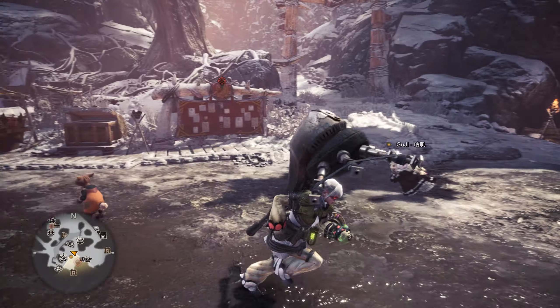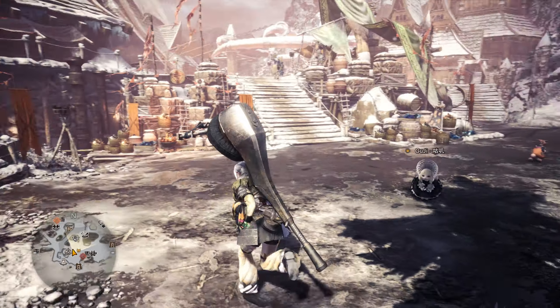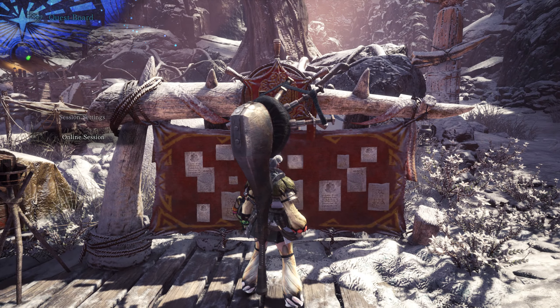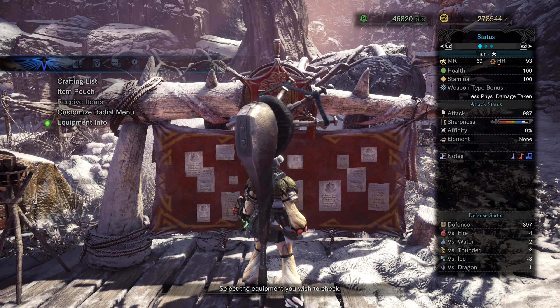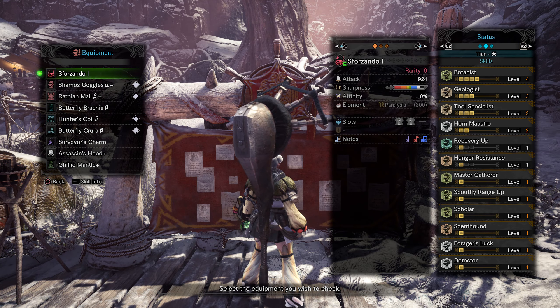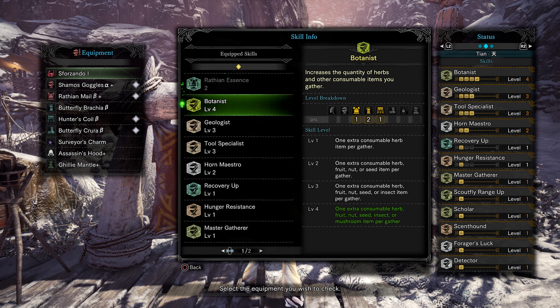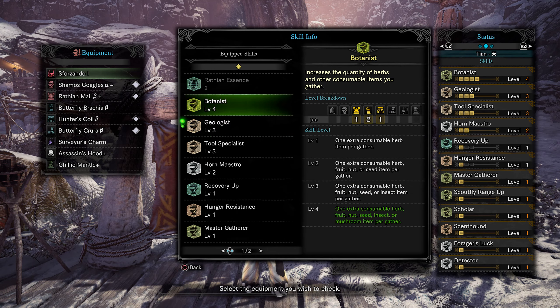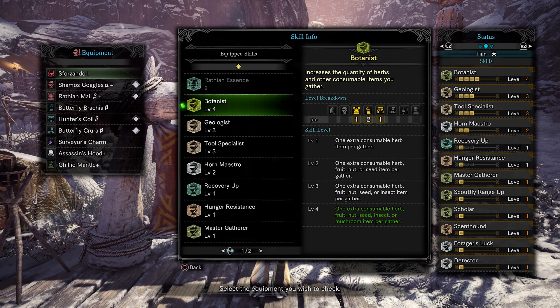I'm going to show you guys how to find the VIP Full Bloom tickets. You have to have server armor — well, you don't necessarily have to, but it will make the process a lot faster. You just have to have this as level 4, and then it will be pretty easy. You just need to have this as level 4.